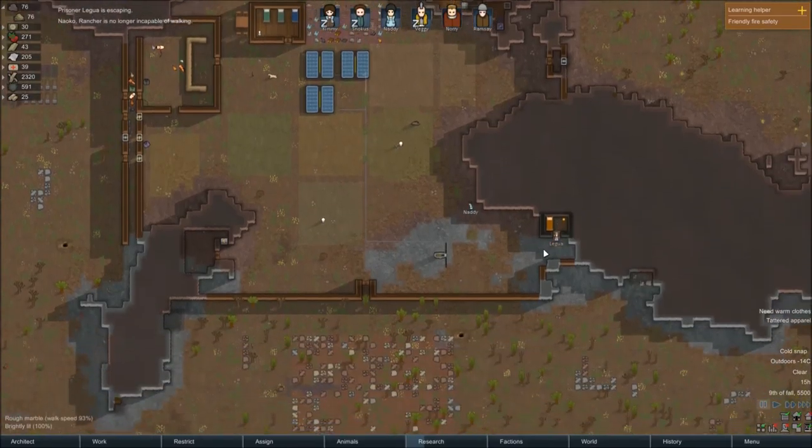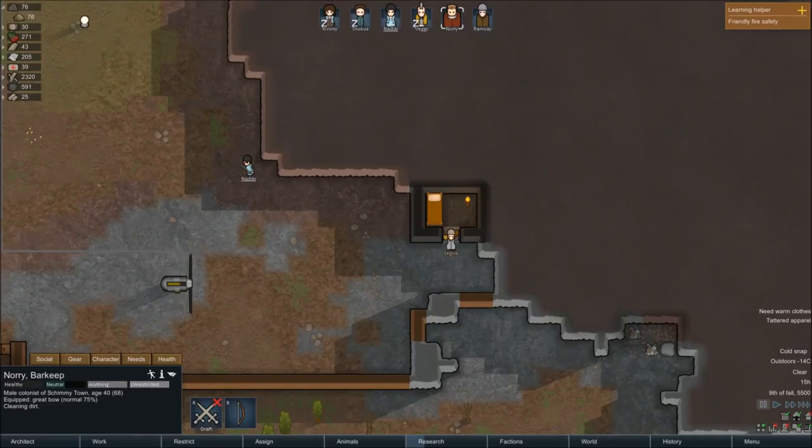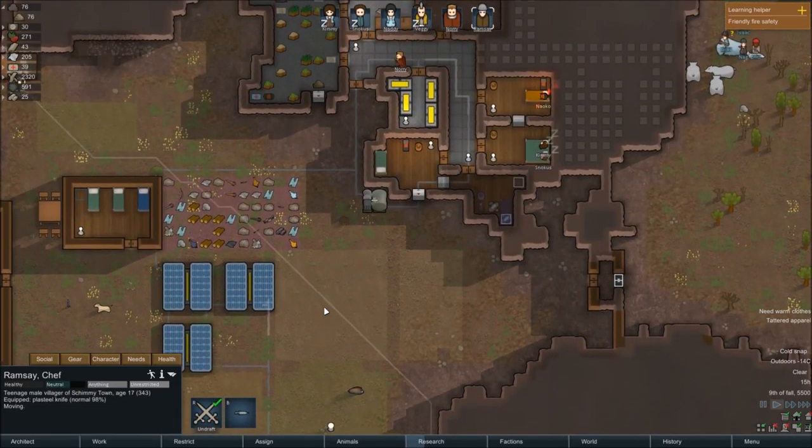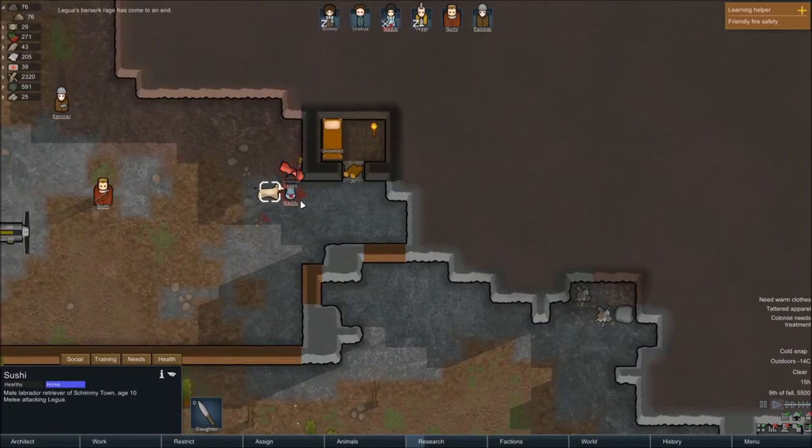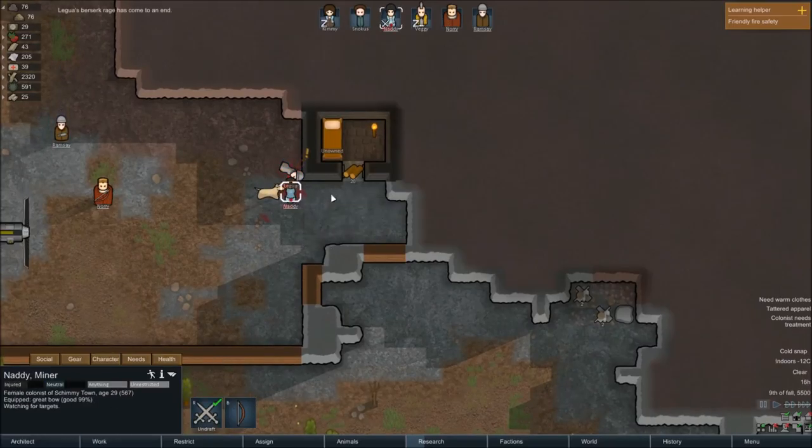Our prisoner here is escaping. Let's get everyone that's awake down here so we can try and deal with it. So she is coming to the rescue — or is he? No, he's just running around.